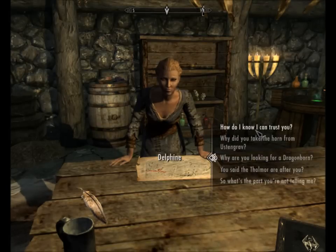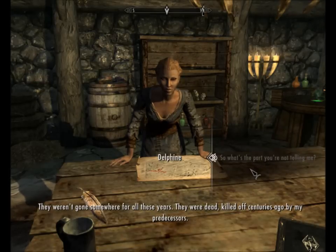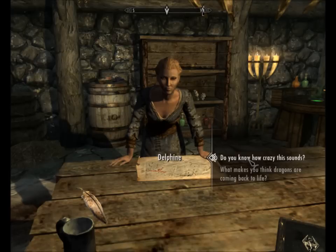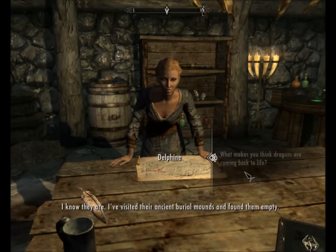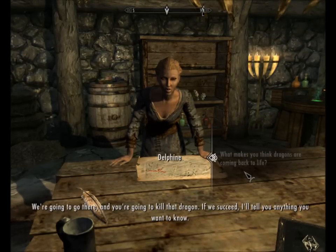You'll have a chance to prove it soon enough. 'Dragons aren't just coming back - they're coming back to life. They weren't gone somewhere for all these years - they were dead, killed off centuries ago by my predecessors. Now something's happening to bring them back to life and I need you to help me stop it.' Necromancers. 'I visited their ancient burial mounds and found them empty, and I figured out where the next one will come back to life. We're going to go there and you're going to kill that dragon. If we succeed, I'll tell you anything you want to know.' You know how crazy that sounds?